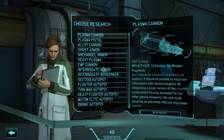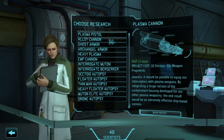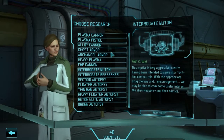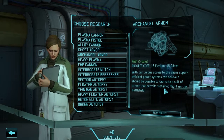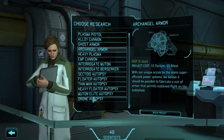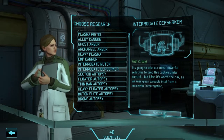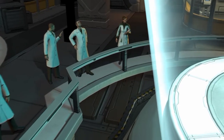With our next bits of research, I'm trying to decide what I want. I could go for the plasma cannon on the starships, or do some interrogations, maybe an EMP cannon. Archangel armor is very good, but I think what I want for right now is to do a little bit of interrogations. I think interrogating a berserker could be fun - I didn't even know we actually captured one alive, but I guess we did. Let's interrogate him and see what he knows.